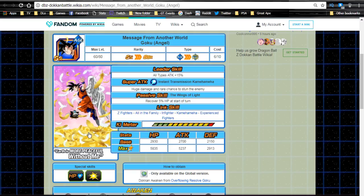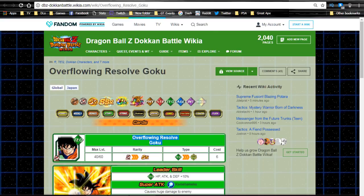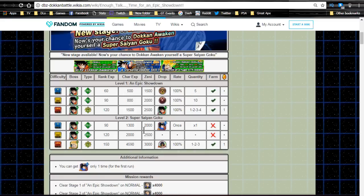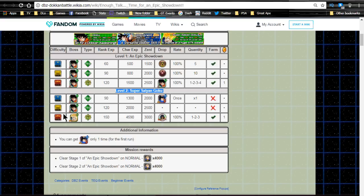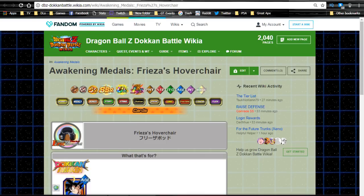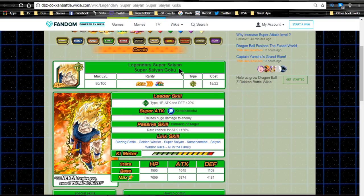You Dokkan awaken him into Message from Another World Goku Angel — not a really great card. This is actually one of the few cards in game that Dokkan awakens from one attribute type to another, going from the Tech Goku to the Agility Goku. He Z-awakens with Gregory, Grandpa Gohan, Korin, and Kibito Kai medals, and then he Dokkan awakens with three of those Frieza medals from stage two of the Epic Showdown event on Z-Hard.